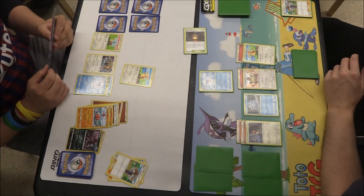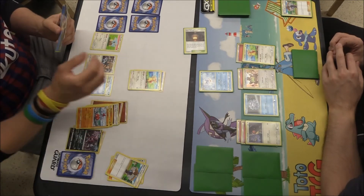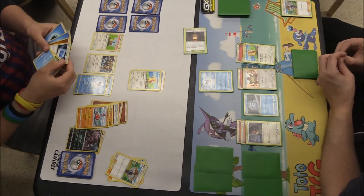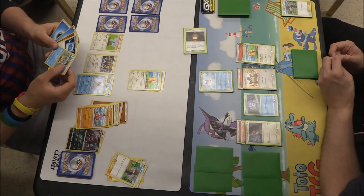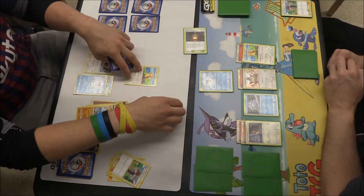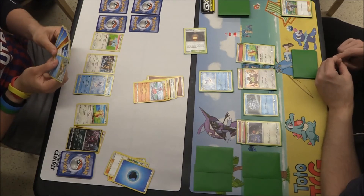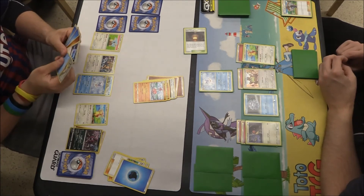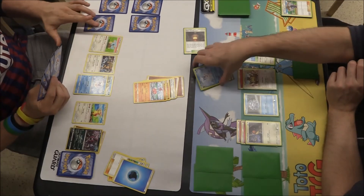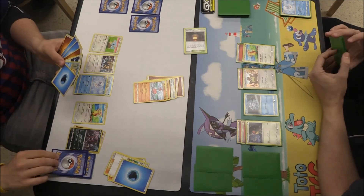He could go for a bit of an attack here maybe, if he wanted to retreat the Audino. Water Energy going down onto that, and just figuring out what he wants to do next — might be a trainer there. There's another Blue's Tactics coming down as well, but it also looks as if he's going to retreat into his main attacker — Medicham — who's going to be able to get a knockout easily on the Frostlass. And he's going to be able to draw into several cards now from his hand — I think he's got five, now he's got six, so he'd have to draw one or two.